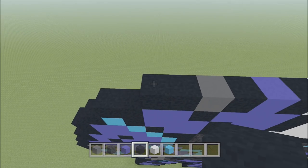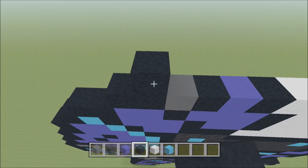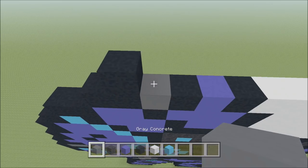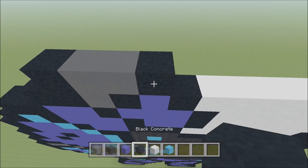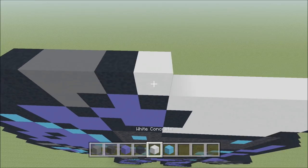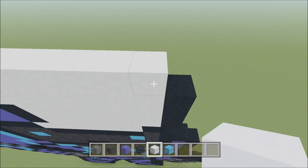Go ahead and move up, move in one space from the left. So above this second block of black here, build up with a black. To the right of it, add two of the gray: 1 and 2, and then a black, and then eight of the white: 1, 2, 3, 4, 5, 6, 7, 8, and then a black.